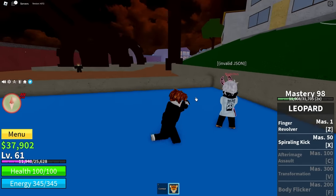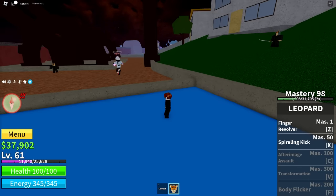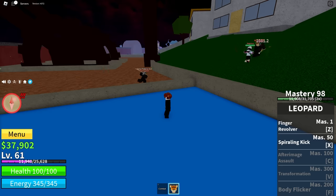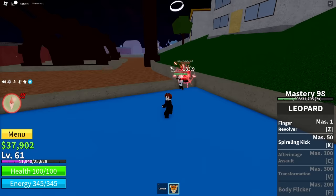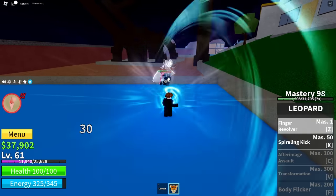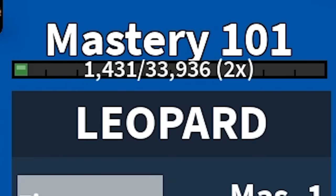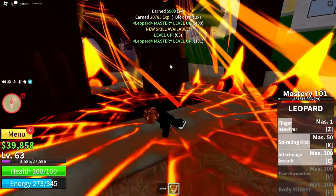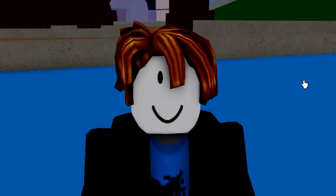I've figured out the ultimate plan. My main account does a couple of hits to bring their HP down, then I switch over and finish them off with the noob account. That's 101 mastery — we can after image assault already. I've only been at this for like an hour.